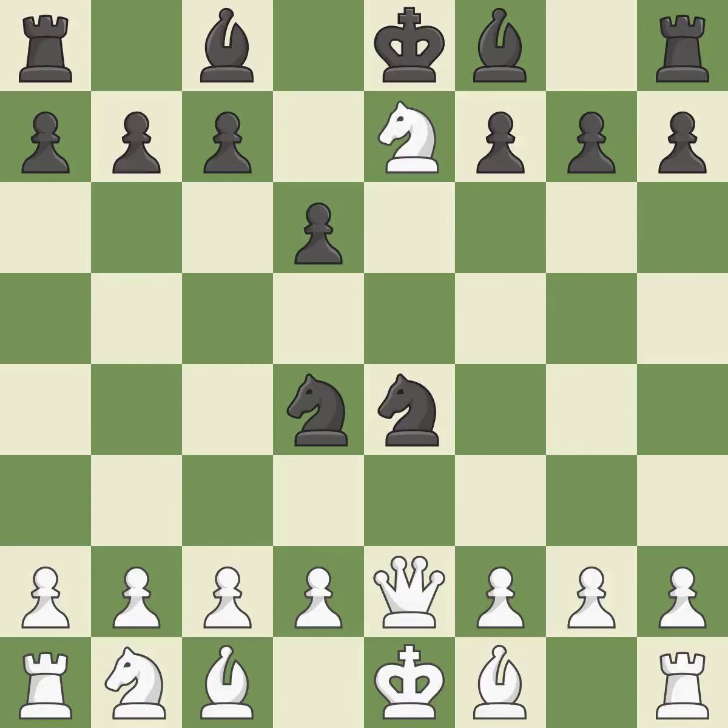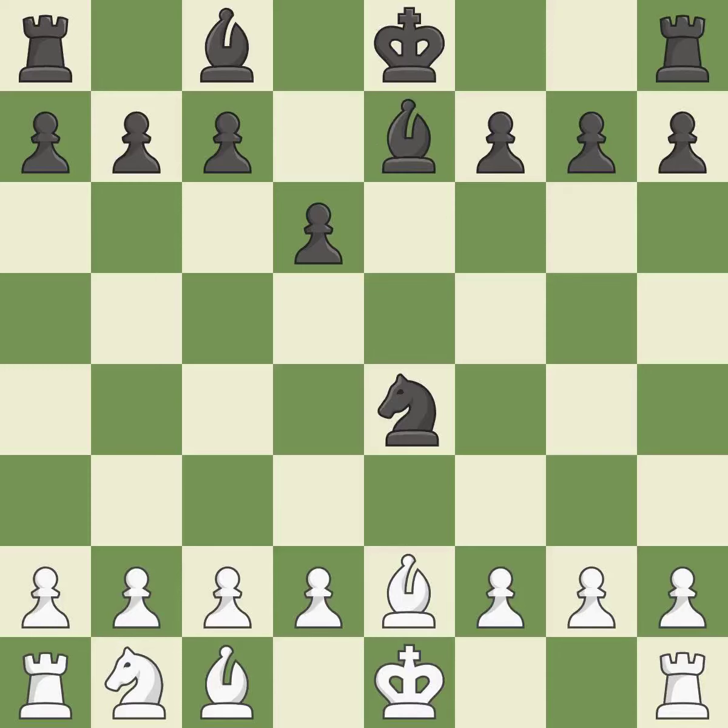This exchange is fair. This captures a queen and eliminates a threat — this is the only move that works. This threatens to win a pawn. It is a fair deal after all captures. By growing a bishop from its initial square, this activates it.